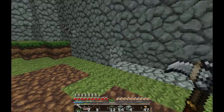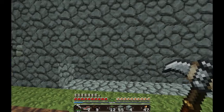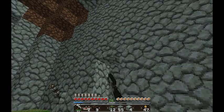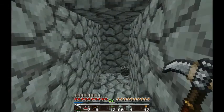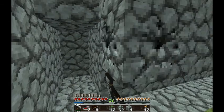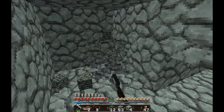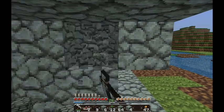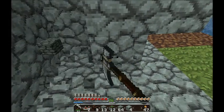One, two, three, four, five, six. Then it says four high and three deep. Right, like this. Doesn't seem like much, but apparently a nether portal's going to be able to fit in this. And we could put chests inside here as well.